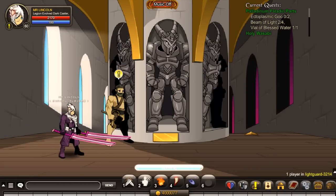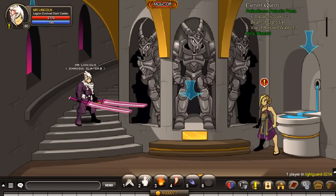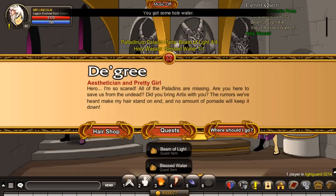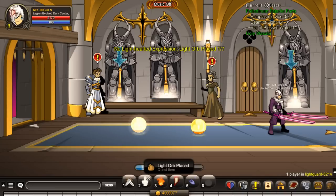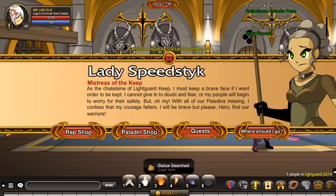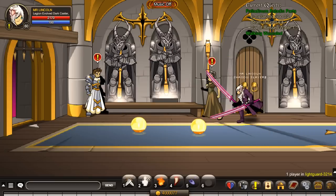Then go to Boot and accept his quest, go down, search here, and click on here. Get some holy water and then speak to Degree and accept his quest. Then go speak to Lady Speedstick and accept her quests.